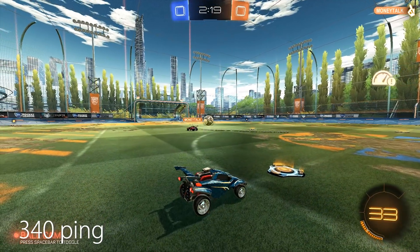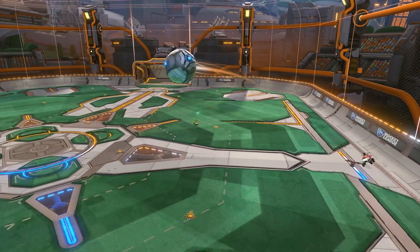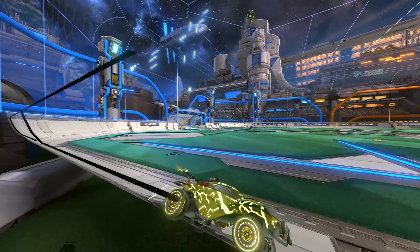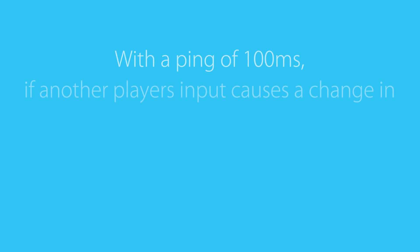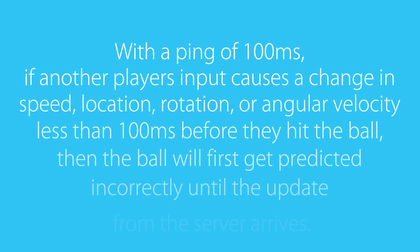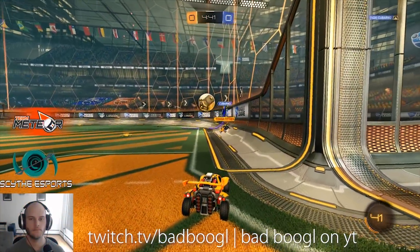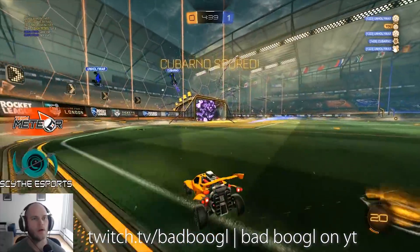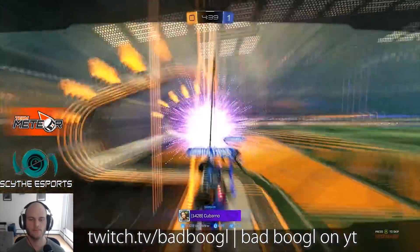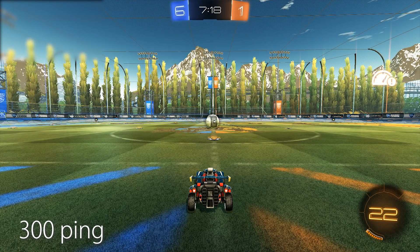Earlier I said that ball prediction works amazingly, yet everyone can probably name scenarios where they saw massive desyncs with the ball. That is just because there are constant interactions with the ball — if the cars touching the ball can't be predicted perfectly, then the ball can't be either. For example, with a ping of 100ms, if another player's input causes a change in speed, location, rotation, or angular velocity less than 100ms before they hit the ball, then the ball will first get predicted incorrectly until the update from the server arrives. This becomes especially apparent in 50-50s, where multiple players dodge into the ball. The prediction can go wrong once for every player, and every time the client gets an update for a player dodge, it will change the direction of where the ball seems to go. Another horrible scenario happens when someone is on a collision course with the ball but dodges at the last possible moment and ends up not hitting it.